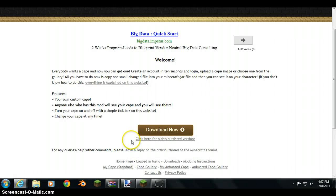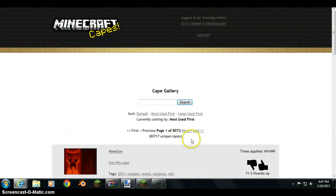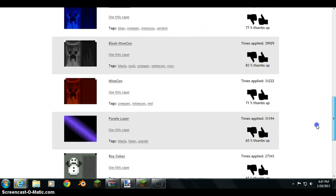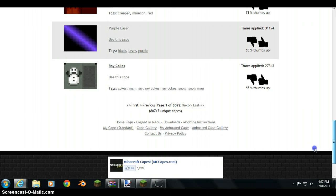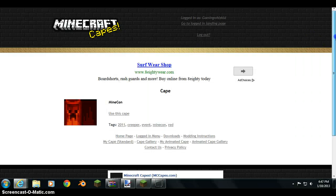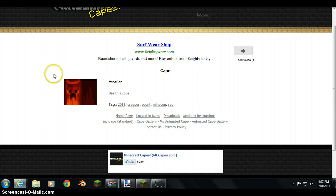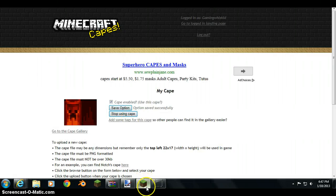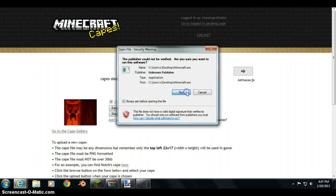Go to MC Capes again and go to the Cape Gallery. Then you can choose any cape you want, which is really cool. You can even make your own custom capes. If you want to choose somebody else's cape, like this one, you would just click 'Use This Cape', then click 'Save Option'.